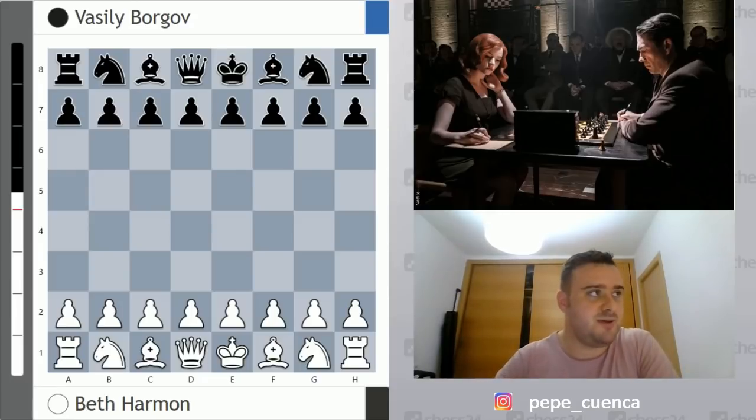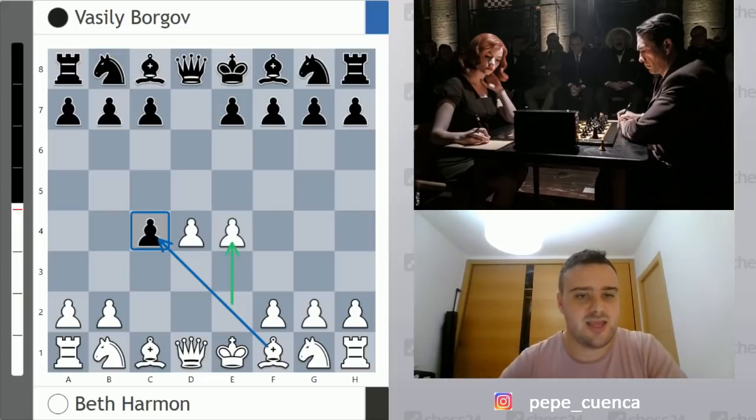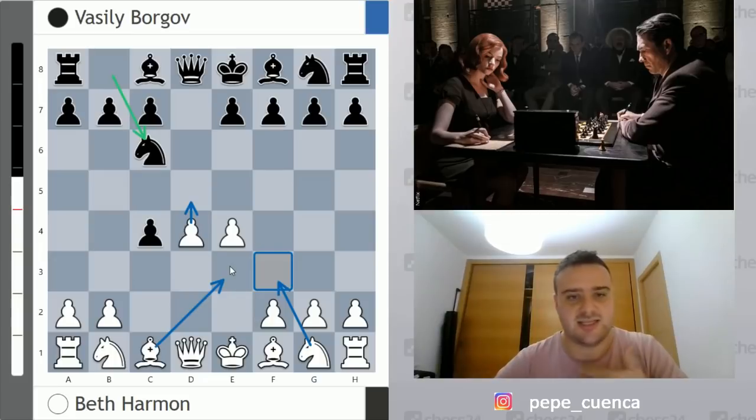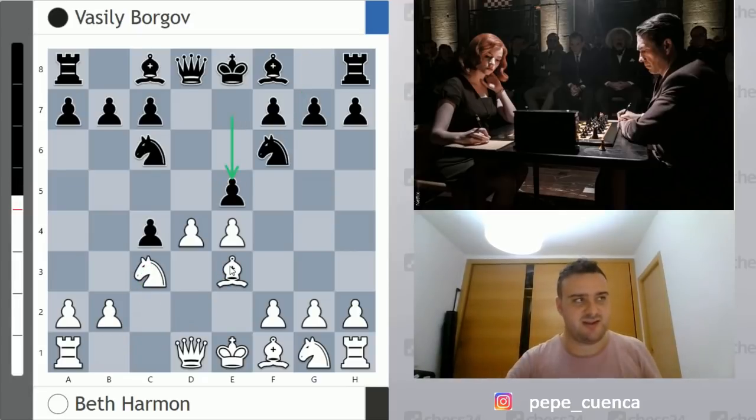Beth Harmon starts with d4, Borgov replies with d5, and then c4, entering the Queen's Gambit. This is already a strange moment in the series. A heavy theoretical position arises, normally reached via d takes c4 — the accepted Queen's Gambit — then e4, Knight f3, and e3 are also possible main moves, but e4 is very natural, grabbing the center. Then Knight c6, and here Knight f3, d5, or Bishop e3 are main lines, leading to the position seen in the series.